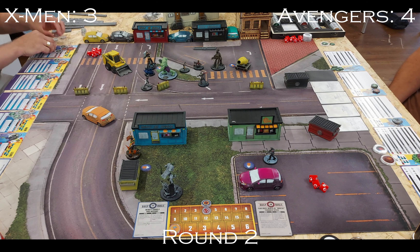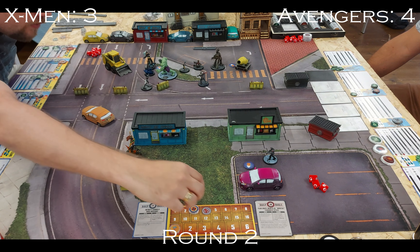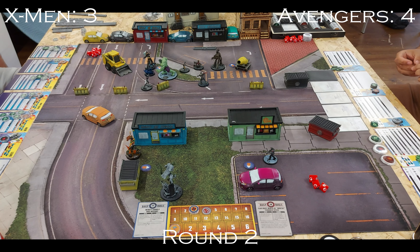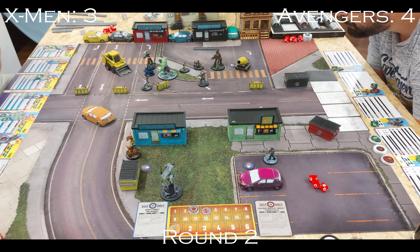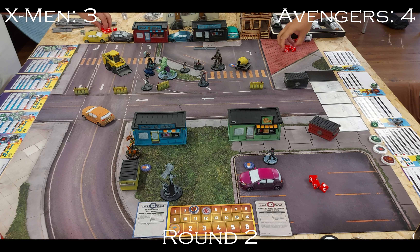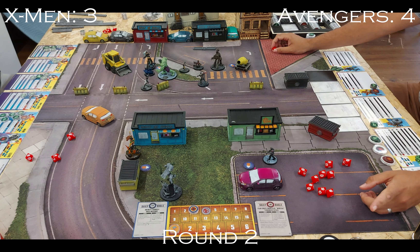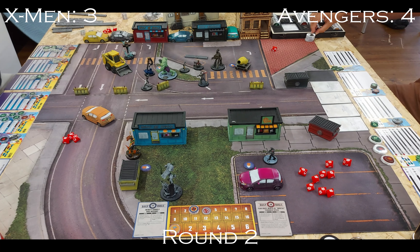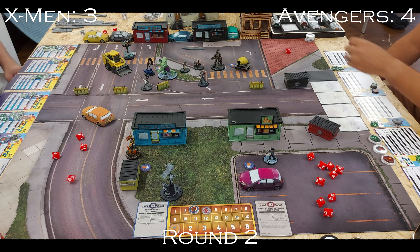Coming into round two — we catch that Rogue wasn't actually within range of the Infinity Formula, so the score is corrected. Unsurprisingly, Hulk activates first since he's in the middle of four of my characters. His main goal is getting Storm's leadership off the table. I'll say now I don't think I used Storm's leadership or capitalized on it as much as I should have this game — it's a really great leadership.